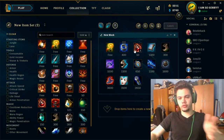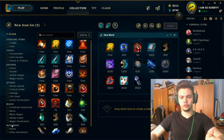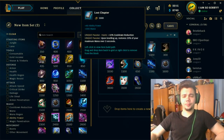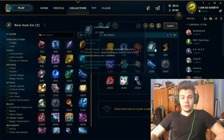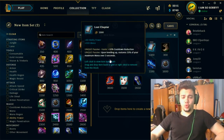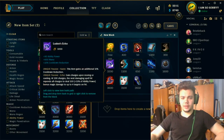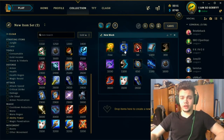For starting items: on mid start with Doran's Ring and two potions. On support, start with the support AP item. On both lanes you eventually want Luden's, because it's an extremely strong item that enables everything. You start Doran's Ring on mid, go for Lost Chapter as fast as you can, grab Boots of Speed, put in some vision wards, then finish Luden's and Sorcerer's Shoes.